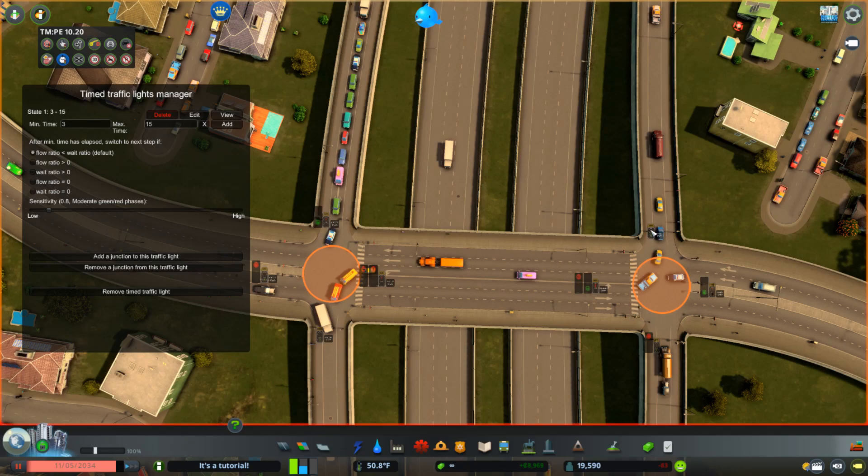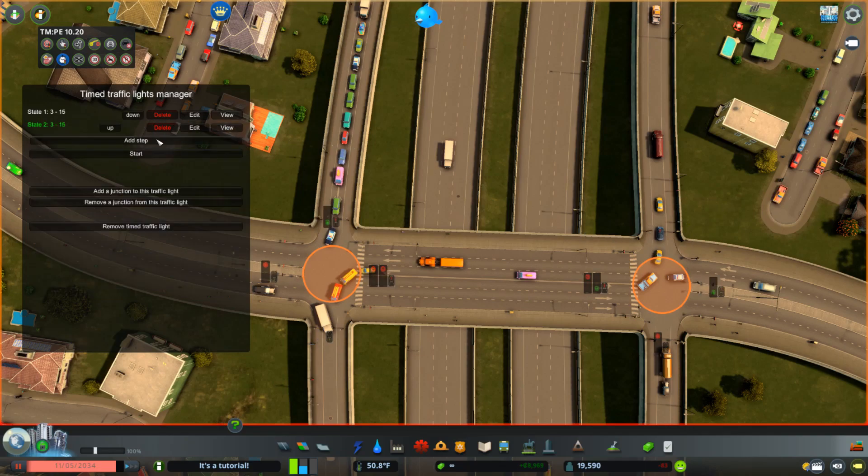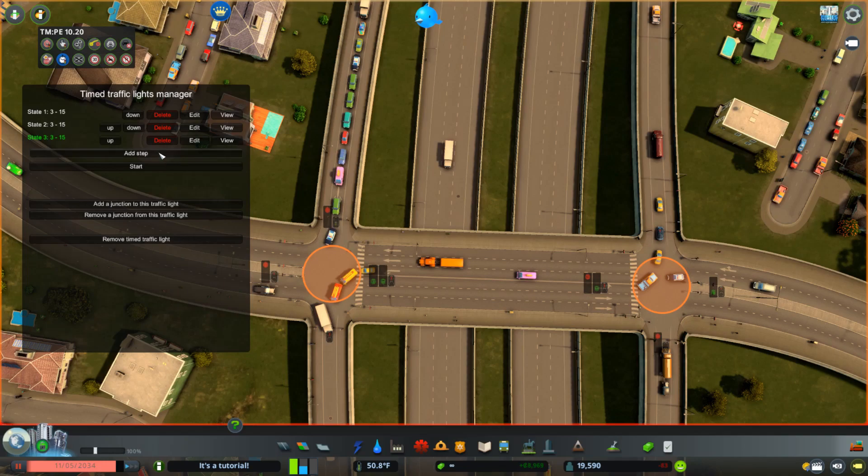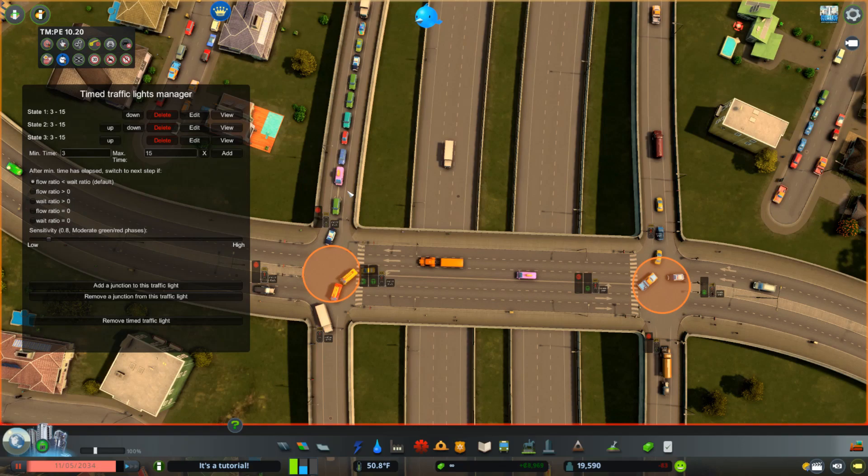For the second step, we're only going to change this to be going straight through only and changing this to being green. Then because these cars can turn into here, we want to disable this pedestrian crossing so there won't be pedestrians going across. Add this step. The next step we're just going to focus on this side - we want to turn this off and allow these to go straight through and turning left, disabling this again so that when the cars turn they don't interfere. The fourth step is pretty much the same setup as the first step but rotated 180 degrees - we want to disable both of these lights, allow this on-ramp to come through into the intersection, and then enable this pedestrian crossing.